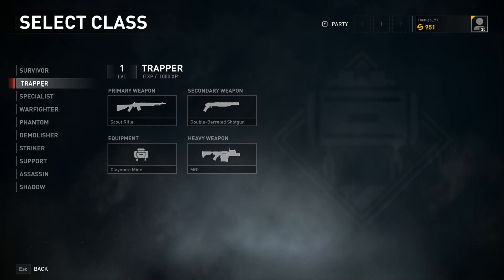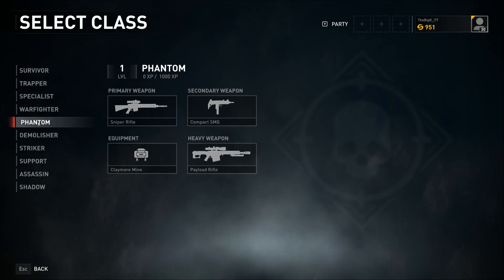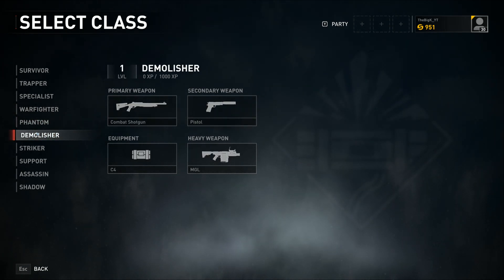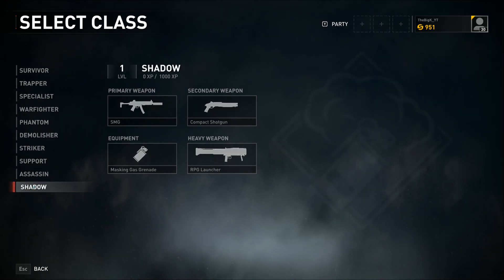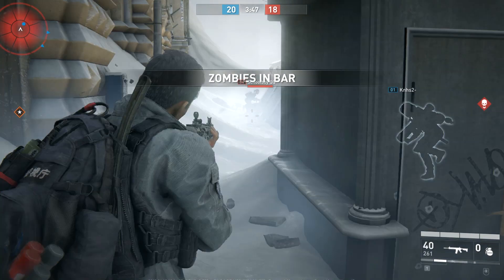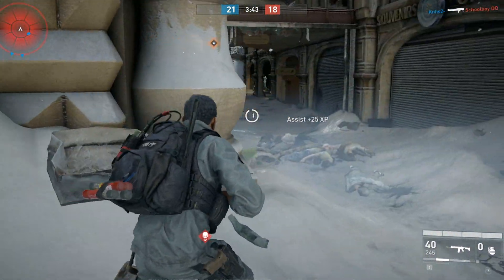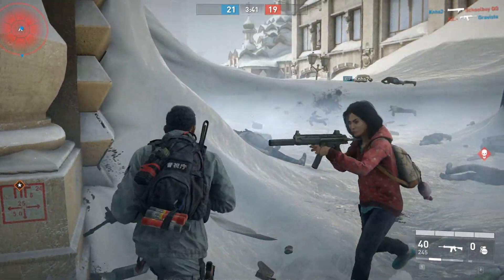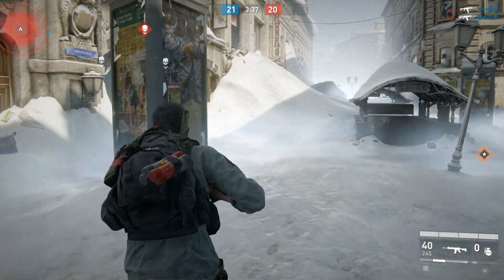The classes are: Survivor, Trapper, Specialist, Warfighter, Phantom, Demolisher, Striker, Support, Assassin, and Shadow. Most of them have different primary and secondary weapons, a different heavy weapon which is essentially your ultimate equipment, and then different equipment like frag grenades or a supply bag. I thought it was really sick how that works out.